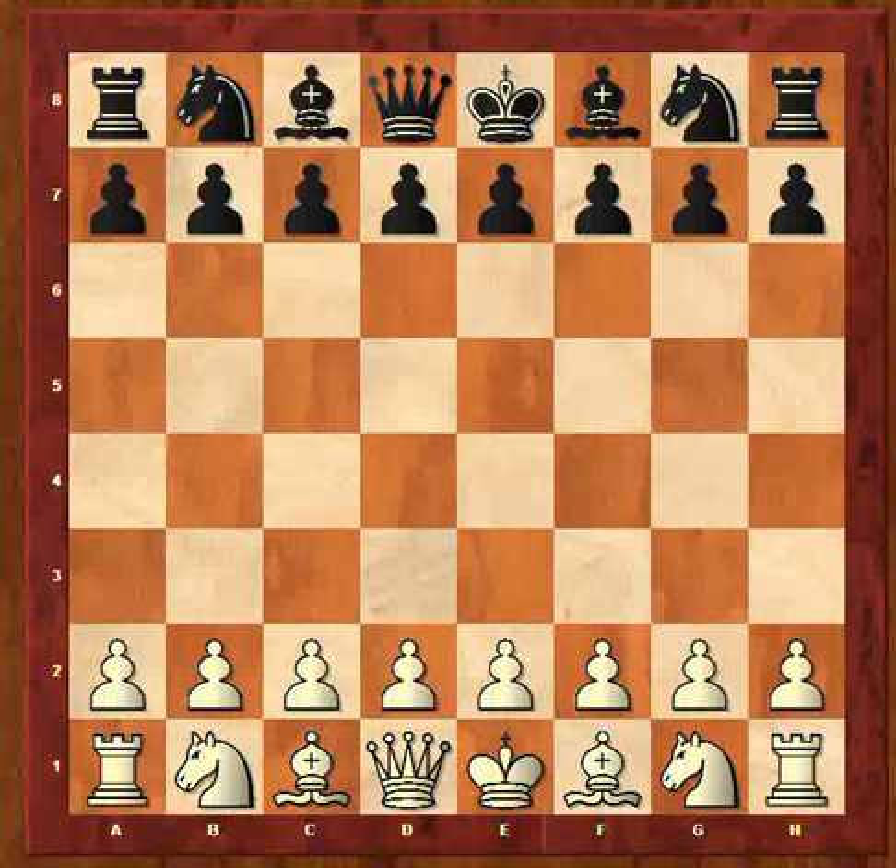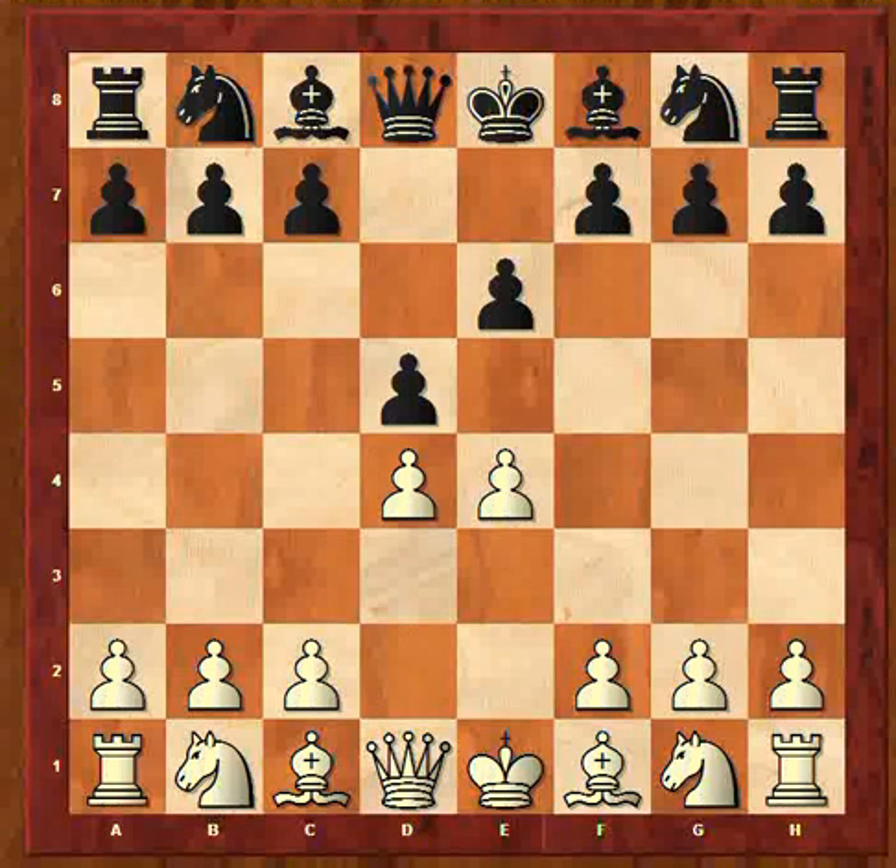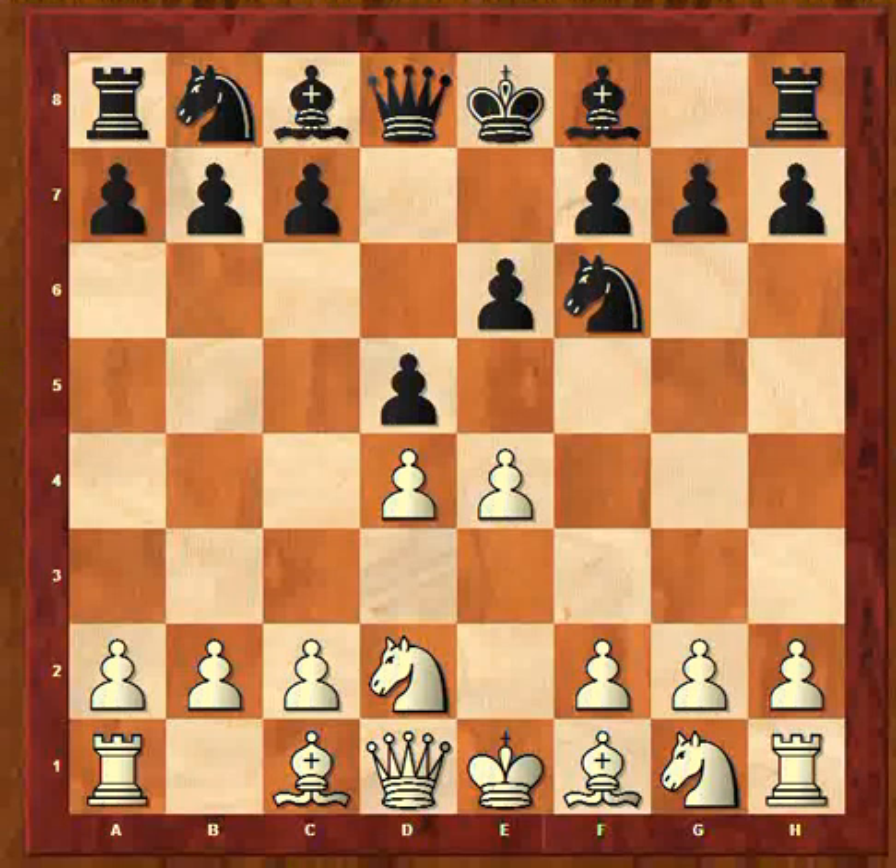I kicked off with e4, and then black played e6, then d4, d5 — so, French Defence. And then I played knight d2, which is the Tarrasch variation. Knight f6, which is a common move. You can play c5 in that position, but then e5 hitting the knight. Sam here played knight e4. After the game, he was kind enough to explain why — he said he'd never seen it before, and he plays it because he hates the Tarrasch, saying Tarrasch players don't know it. And true enough, I've never seen it.